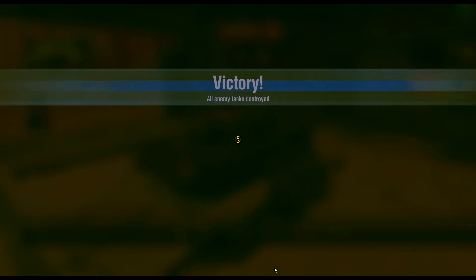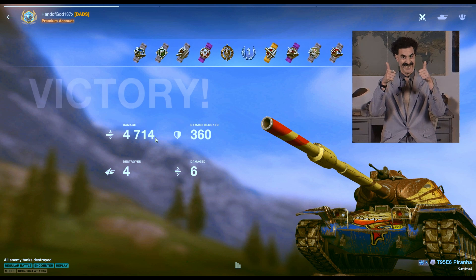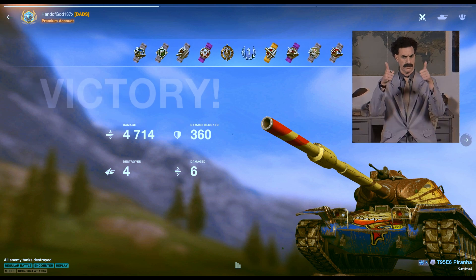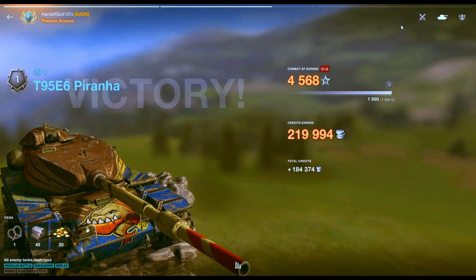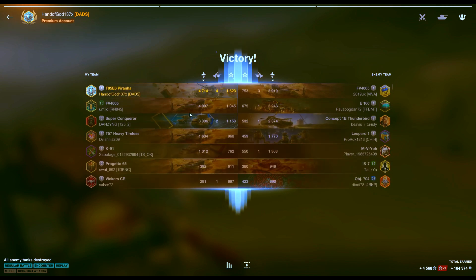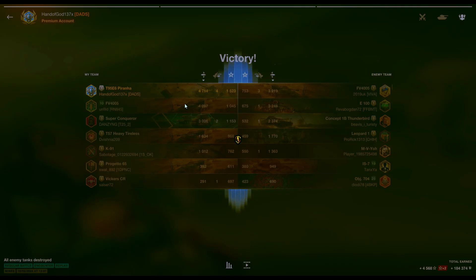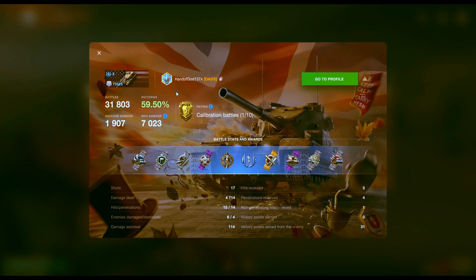A slow game there, but at least managed to grind out the win — four kills and not quite five thousand damage. Top Gun and a Ace Tanker first — that's like five firsts in this tank, never managed to waste it yet. Had some help from a couple of the players there. It's a really strong tank at tier 10. Anyway, if you enjoyed the replay give it a like or comment — thanks for watching, take care, bye bye.